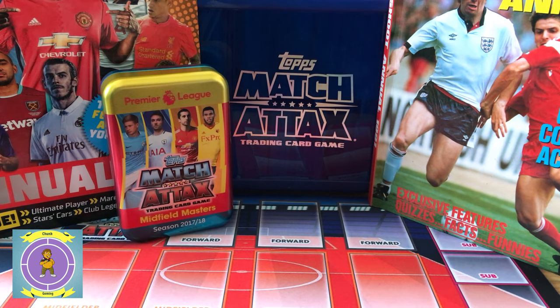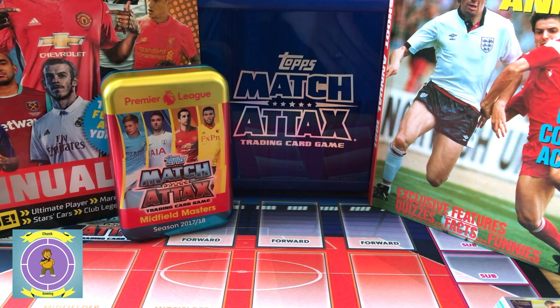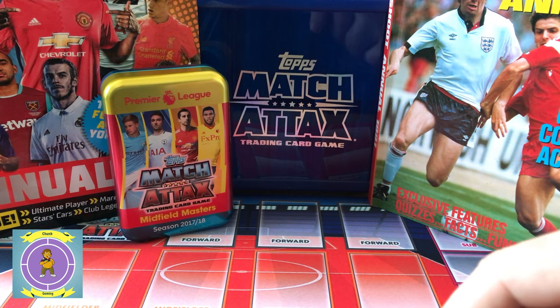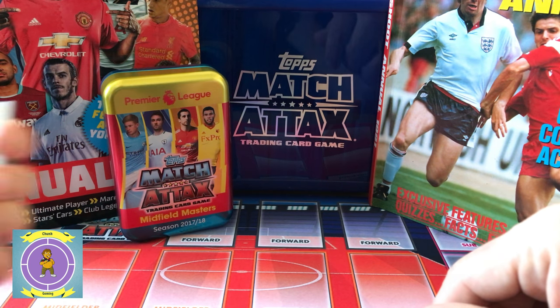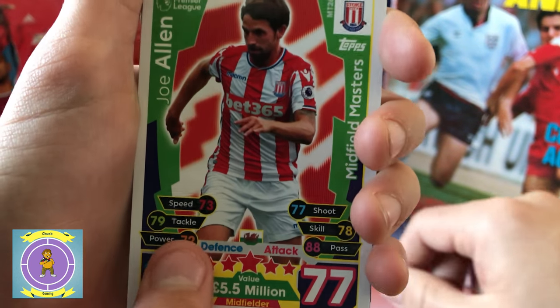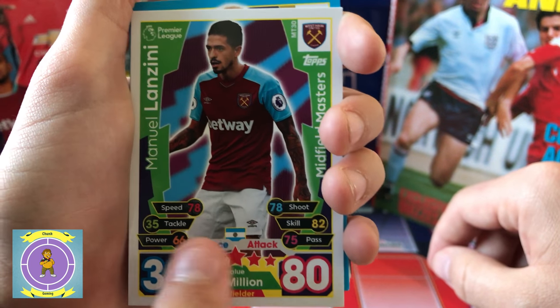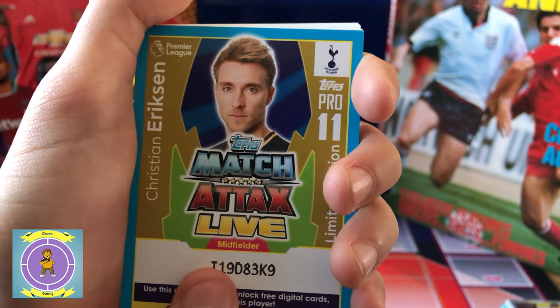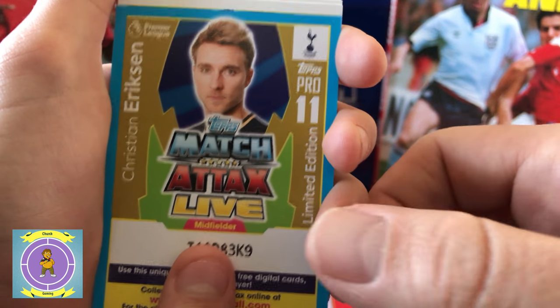We're on to the Midfield pack now, which is obviously part of the Mega Tin. These are the 15 exclusive cards you get with it. Tom Carroll. Joe Allen — wicked. Manuel Lanzini. Oh there's your card! So does that kind of give us a tip? Maybe so.